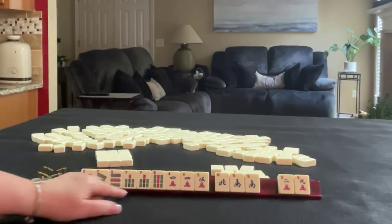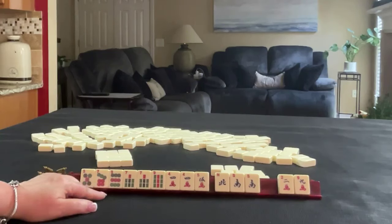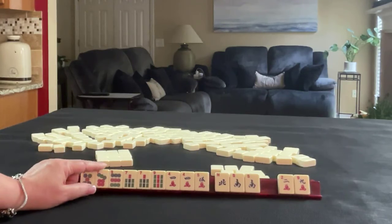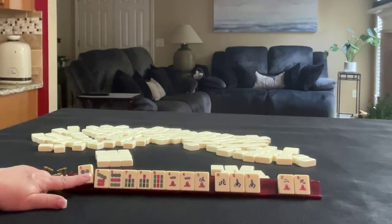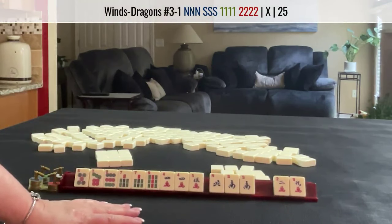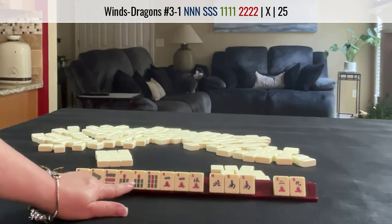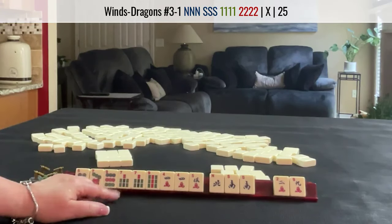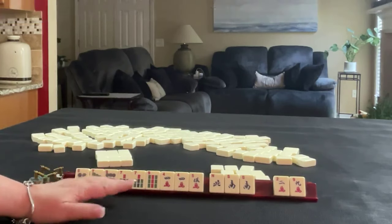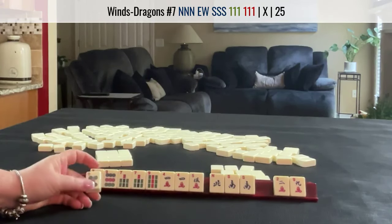I kind of wish we had jokers — we could play a quint. We could still maybe try for it. We either give up a 5 or a wind. The north and south, third hand down, uses consecutive offsuit runs. I was thinking too, maybe we could play the concealed hand and play like numbers with sevens. I think we should let this 5 dot go.